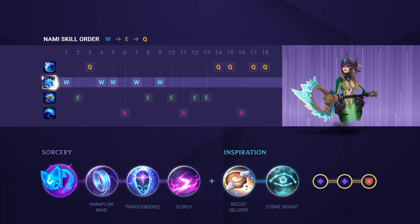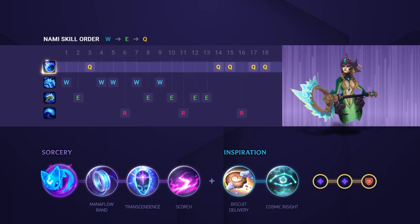For your skill order, you're going to want to max W first as it improves its healing and damage, then your E, and finally your Q to finish.